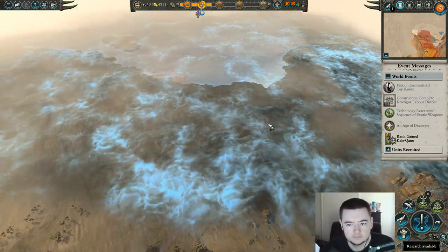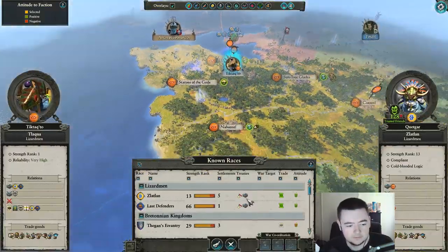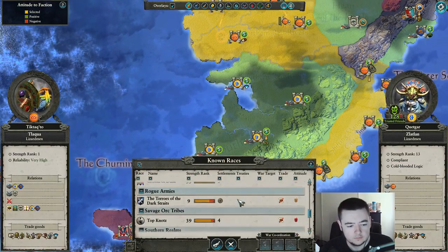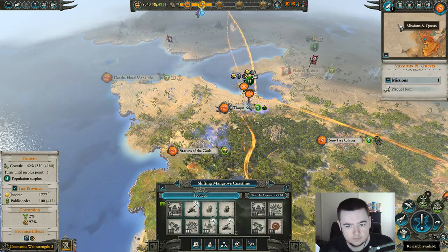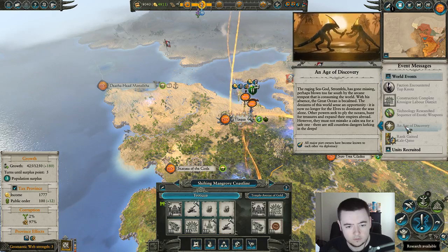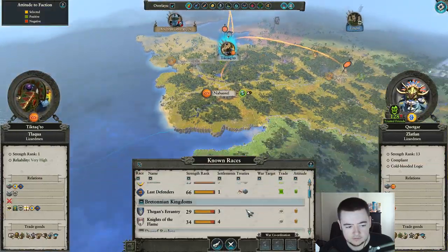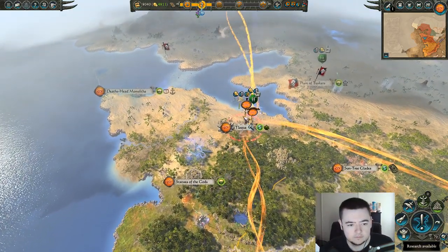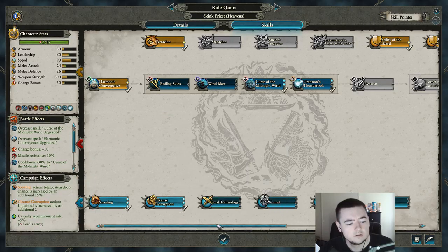Oh, they're all the way over there. Okay. Who have we discovered in that case? Apparently nobody — is that bugged? All major port owners have become known to each other via diplomacy. I don't see any other... Whatever game, keep your secrets. Frodo would say.